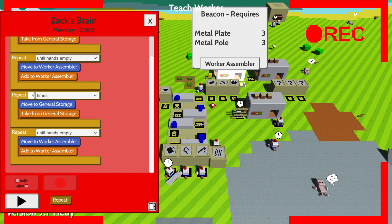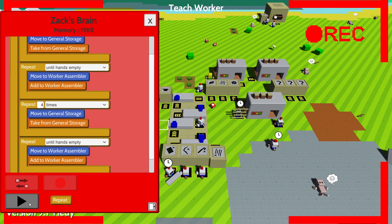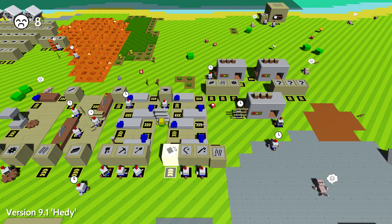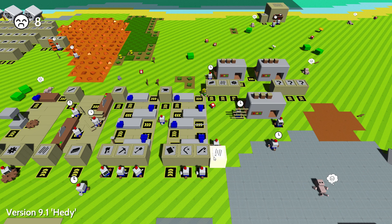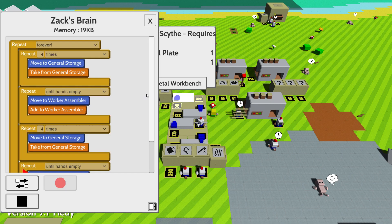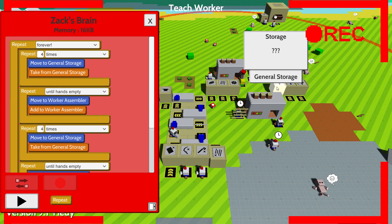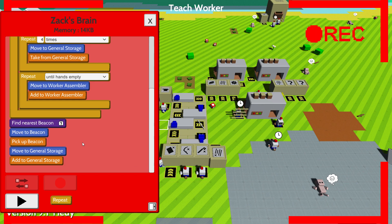And then you're going to pick up the beacon. Oh God, what have I done? I actually have to add three metal plates and three metal poles - two, three. Okay, awesome. My friend, where are you? Just don't send in other people. Zach - you're going to also be able to stop, then teach. You're going to pick up the beacon and put it in here. When there's a beacon, move to beacon, pick up beacon, add to journal storage - you're going to do that forever.